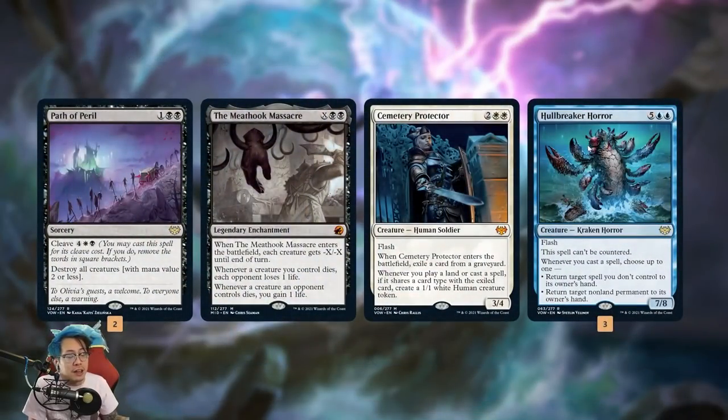Overall, the deck got a ton of new tools thanks to Vow and of course the Innistrad block. The biggest things are like Path of Peril - this one came from Crimson Vow, where you have Cleave, which destroys all creatures with mana value 2 or less, but if you pay 6 mana - 4, white and a black - it removes the mana value restriction. With how aggressive all the decks are right now, being able to blow up everything 2-CMC or less is huge. Then there's Meat Hook Massacre from Midnight Hunt, just a powerful spell - a good enchantment that scales late into the game and gives us life.